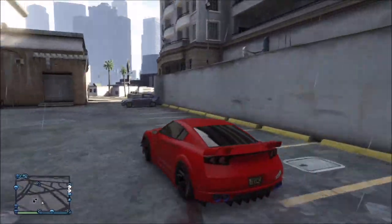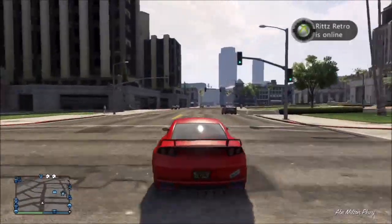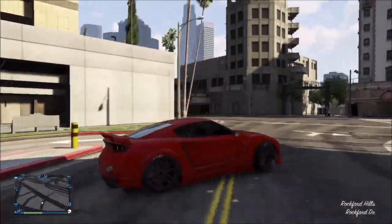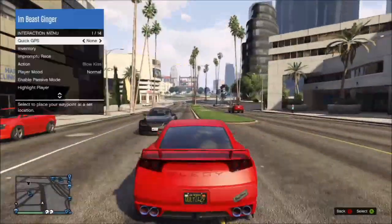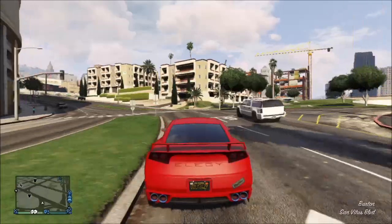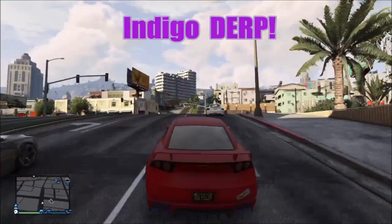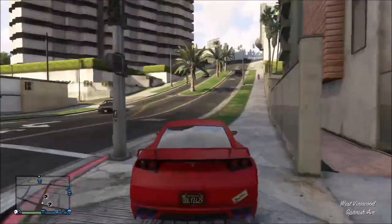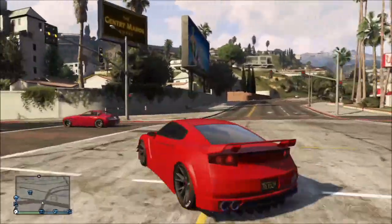The one you guys are seeing on screen that I'm showcasing is maroon. This video of modded crew colors is going to focus on unusual colors — not just green, blue, yellow, orange, purple, or red. It's going to be shades of those colors but a different kind. The three I have in the description are teal, maroon, and indigo.